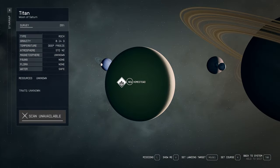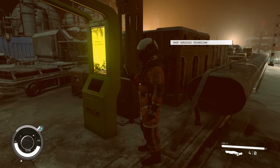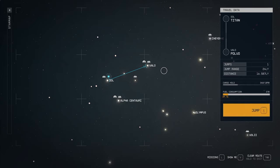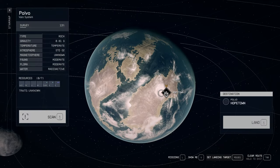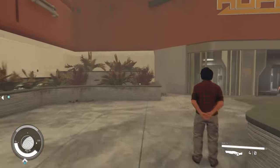For Nova HQ, it's super simple — just go to Titan, the moon of Saturn, and speak to the technician. He'll have all of the unique Nova HQ pieces. For Hope Tech, you'll need to go to Polvo and then Hopetown in the Valo system. You can follow that route to find their special shop where you can buy all of the unique Hope Tech pieces.